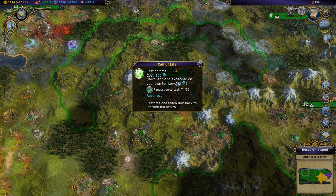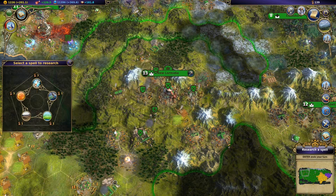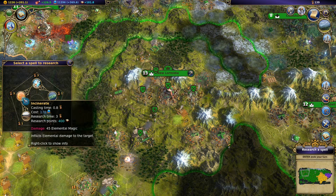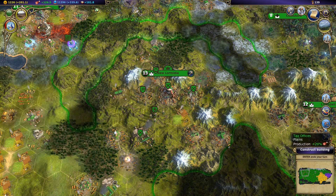We've got Resurrect here - restores one fallen unit back to life with full health. Very nice. Life Weapon Enchant. Incinerate. We'll get that for now, I guess.